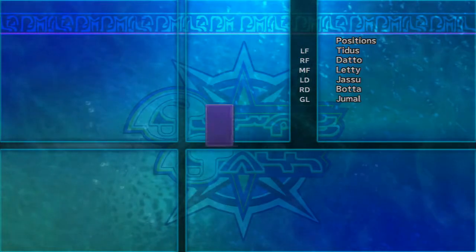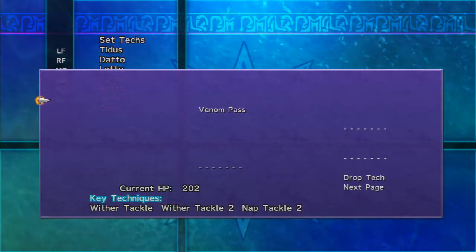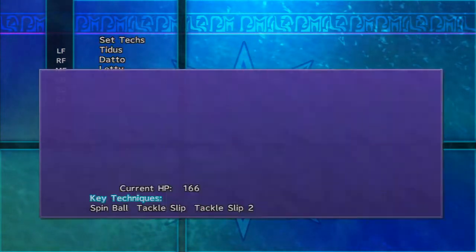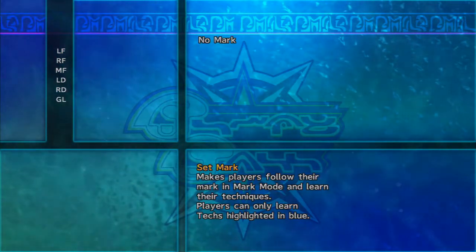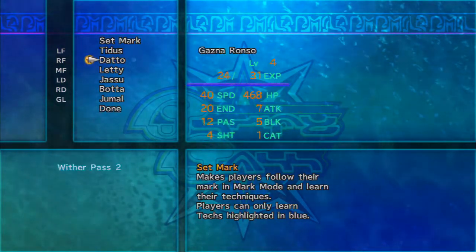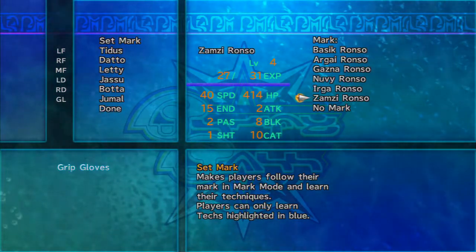Jasu doesn't have Venom Pass — I forgot about that. We got something for him at least, not a tackle but a pass is better than nothing. Jamal — let's put him on Super Goalie — huzzah! Keep Anti-Wither on Tidus, Wither Pass on Dotto. Letty — nothing yet. Could use Anti-Wither but prefer to get that for Tidus. Jasu — nothing. Bada — Grip Gloves, but I'd like to see if I can get that for Jamal — hopefully Jamal is at the level to learn it.